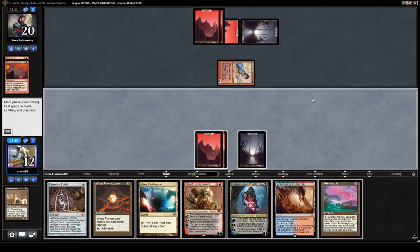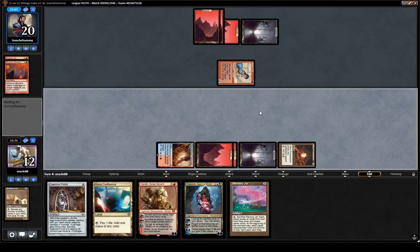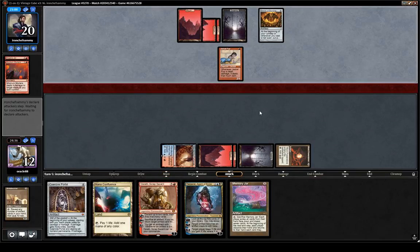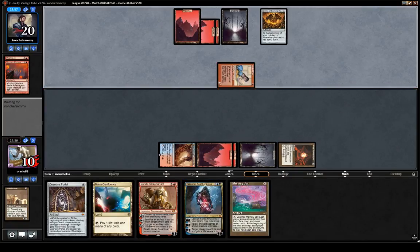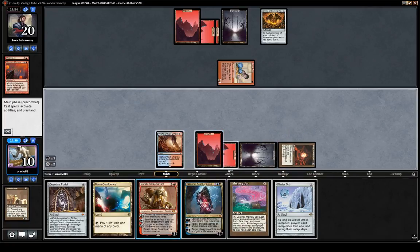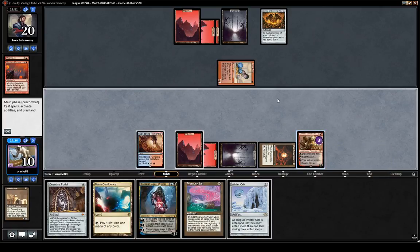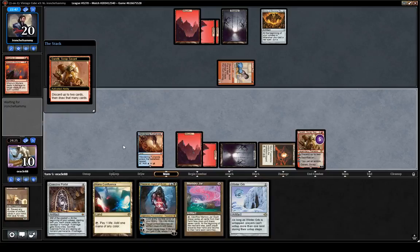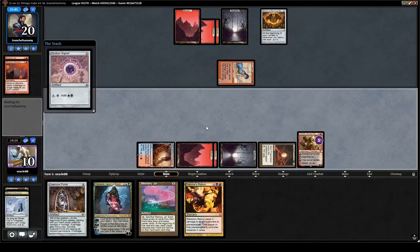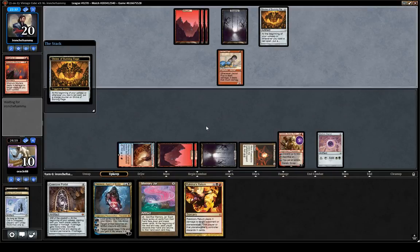Yeah, this game is not looking good, and now it's looking even worse. Wow, that was bad. Shrine. We have no way to interact with the Shrine, I think. Oh, we have an Ancient Grudge inside, but that's probably not amazing. Just gonna use it to get rid of the bad cards we have in hand, like Mana Confluence and Winter Orb. We can make the deck a little bit better in game 2 and 3, removing bad cards and making the mana base more friendly for the matchup.